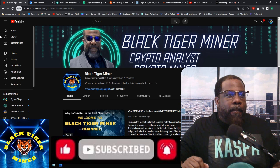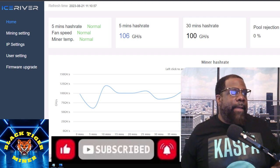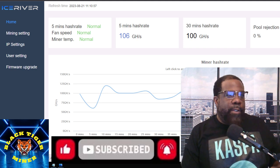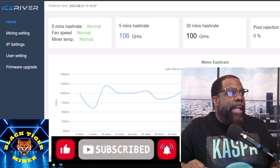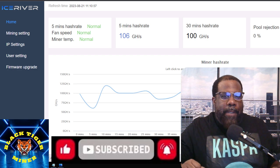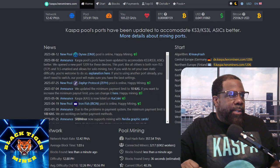I have a video from RabbitMiner that we'll get into later, but I just wanted to look at the numbers here. In the last five minutes, I'm doing 106 gigahash, which is pretty good. I'm just wondering if pool mining is better than solo mining. My current rate within the last hour was 103.22 gigs, 100.73. We're looking at $2, so I think this is making $5.90 a day — 136 KASPA.